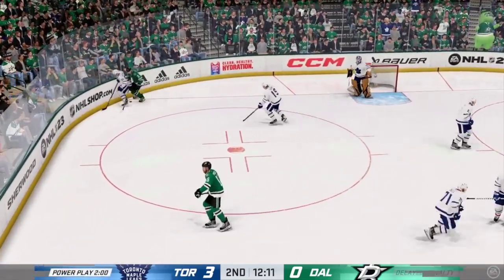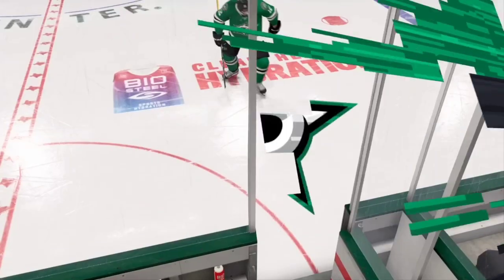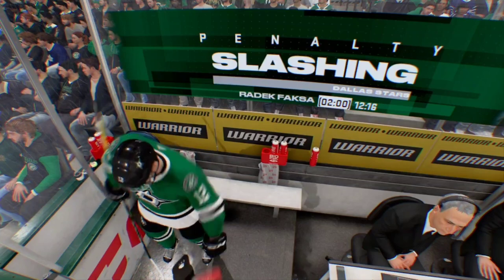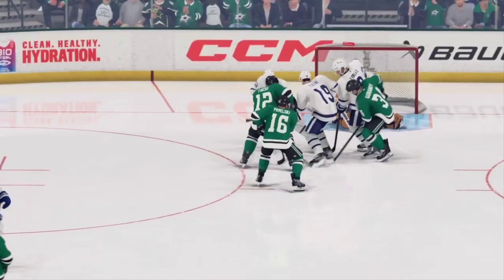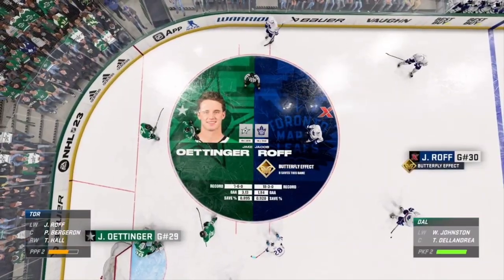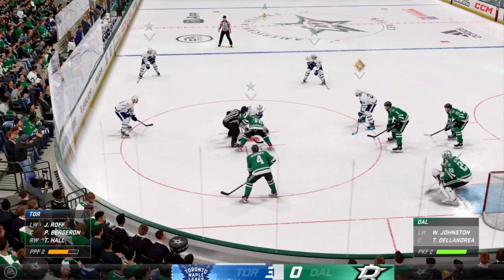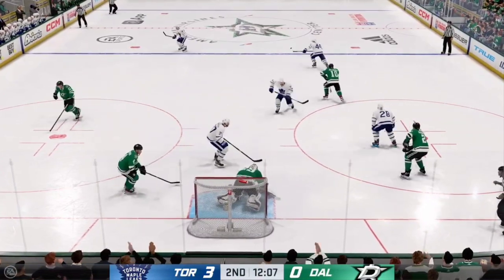Someone's going to the box. Here comes the officials' call. It just feels like you've got a 20-pound weight on your back — this game is going terribly, and now you've got to kill off another penalty. Here's the first look at the power play. Power play and penalty kill go a long way to determining what your team's going to be like. This is the power play's first chance — we'll see if they can get on the board. Turned aside with the glove by Ottinger.